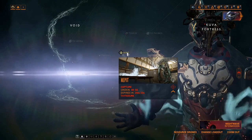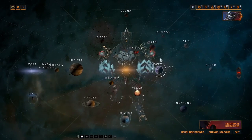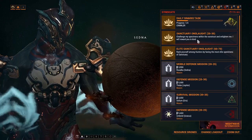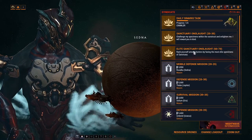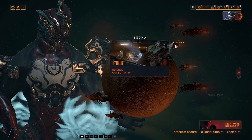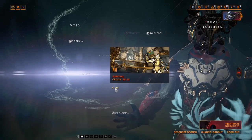Capture missions are very fast — in about two minutes you can earn a relic. For leveling weapons and frames, Elite Sanctuary Onslaught or Sanctuary Onslaught are the best, but bear in mind those missions don't give resources or relics. If you level up in Hydron you will get relics per rotation, and there are usually many players there so it is less boring. For void capture missions, do them solo — it is the fastest.